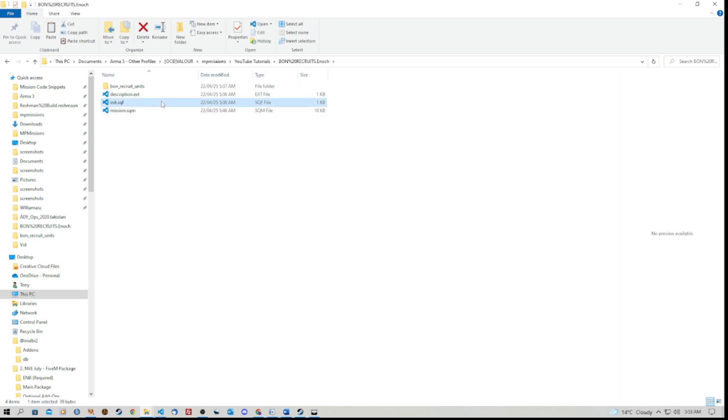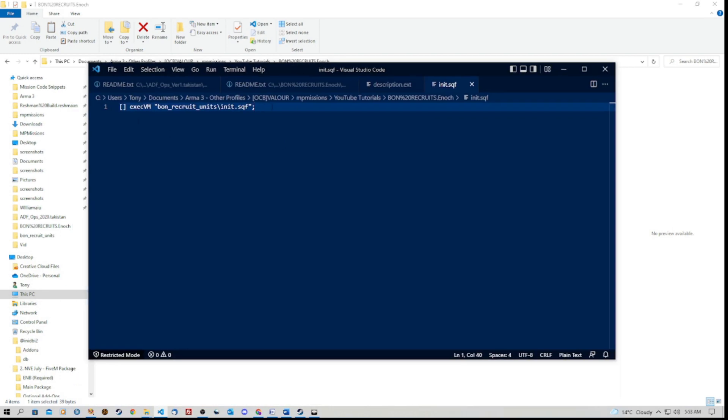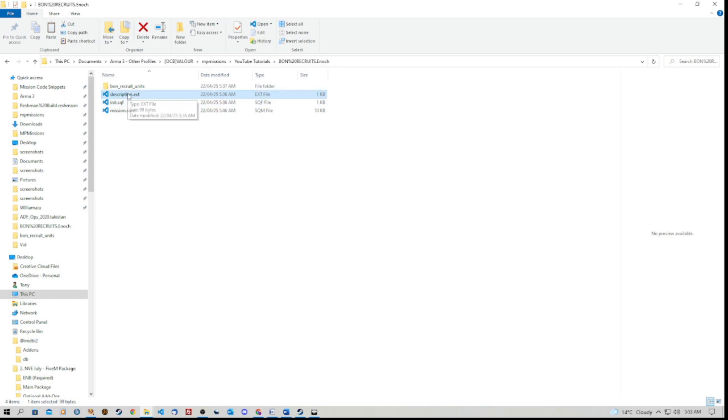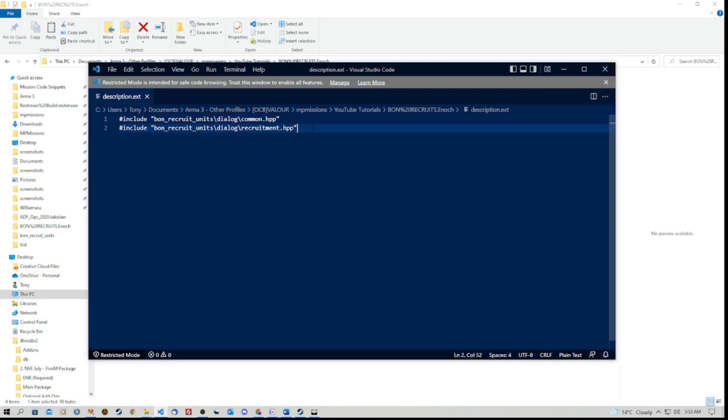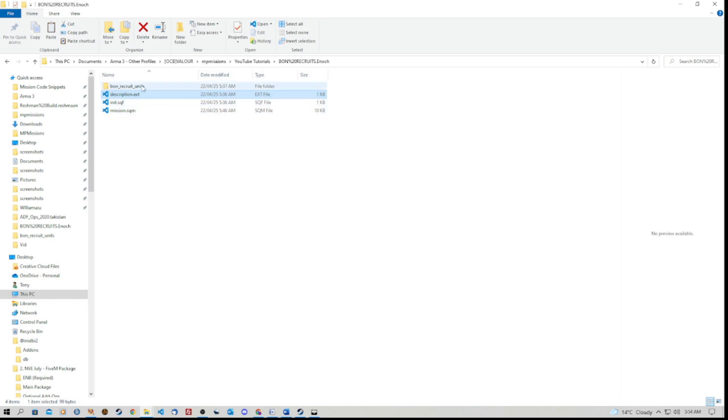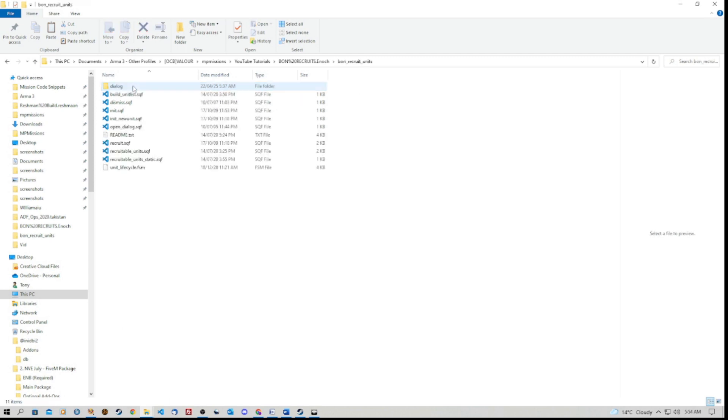Once we've created an init.sqf we also need a description.ext. In the init.sqf, if we open that up, there's a line of code — it's just: execvm "bon_recruit_units/init.sqf" — that's all we need to put in there. I'll put this into a pastebin document for you. We also have the description.ext — open that and there are a couple of lines in there that refer to the hpp files inside the script folder. I'll put that into a pastebin document for you as well.